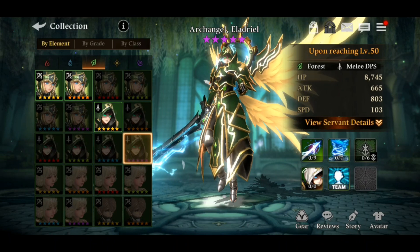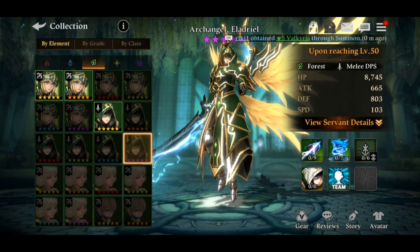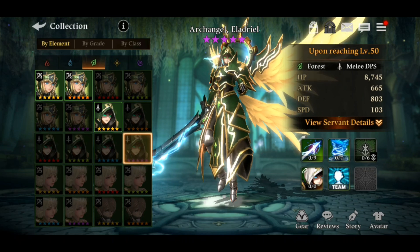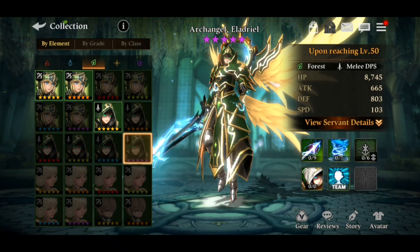Hello guys, Genos here. Today let's talk about the forest archangel Eladriel — yes, very weird name. He's a forest element melee DPS servant. HP: 8745, attack: 665, defense: 803, speed: 103.